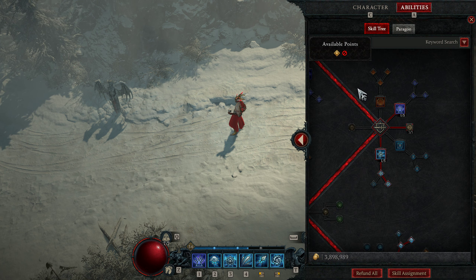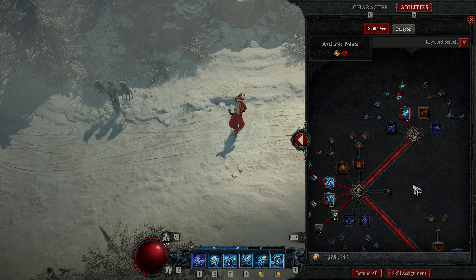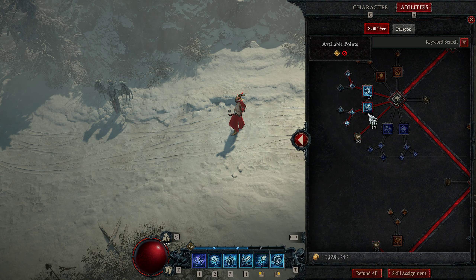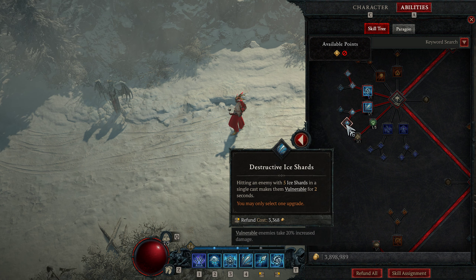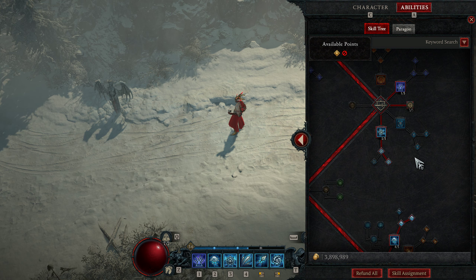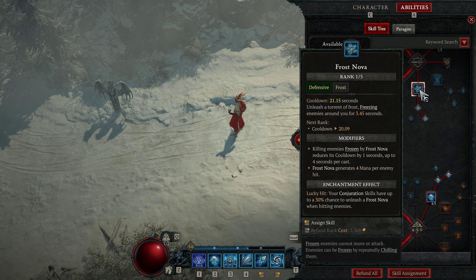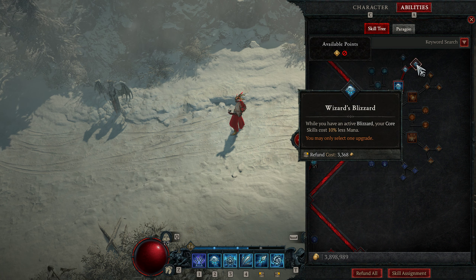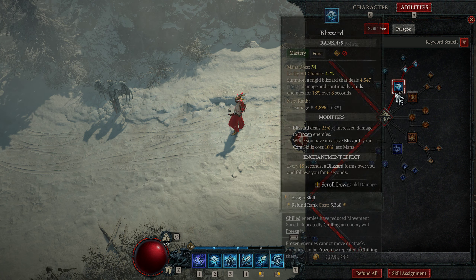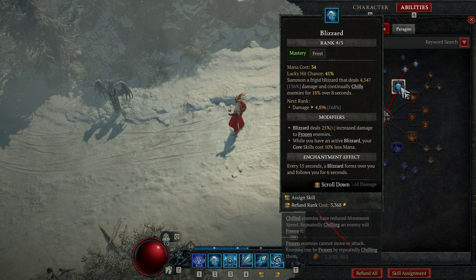In the skill tree, how I have it done is Frostbolt with Glinting Frostbolt to help with single-target mana regeneration, maxed Orb and Shards — Orb to make enemies vulnerable, and Destructive Ice Shards to make targets vulnerable as well for those single-target instances. One rank of Teleport, just from another unique that gives a chance to proc Frost Nova, not important for this build. A few ranks in Blizzard to reduce mana cost, and also as a general slow that's good for corralling everybody into the explosion radius of your Orbit.